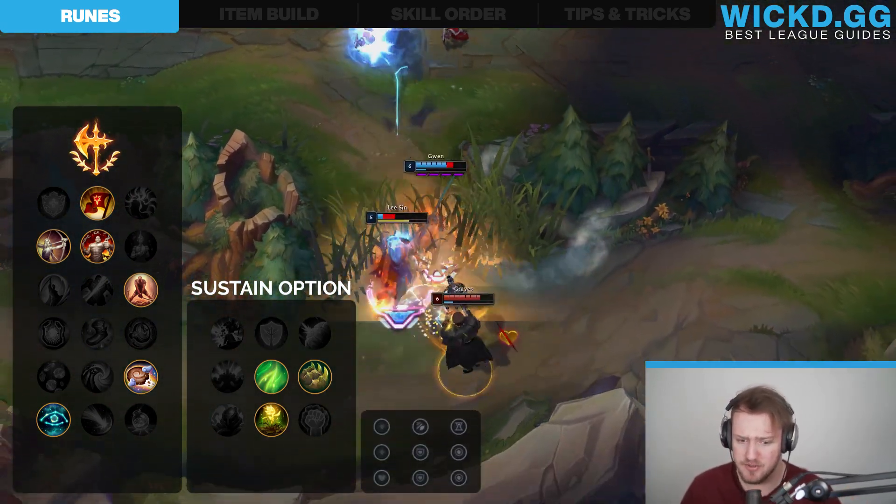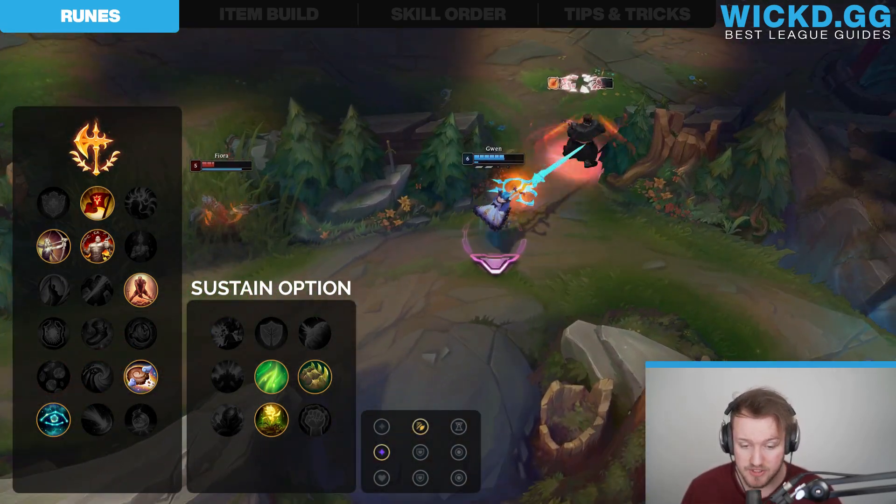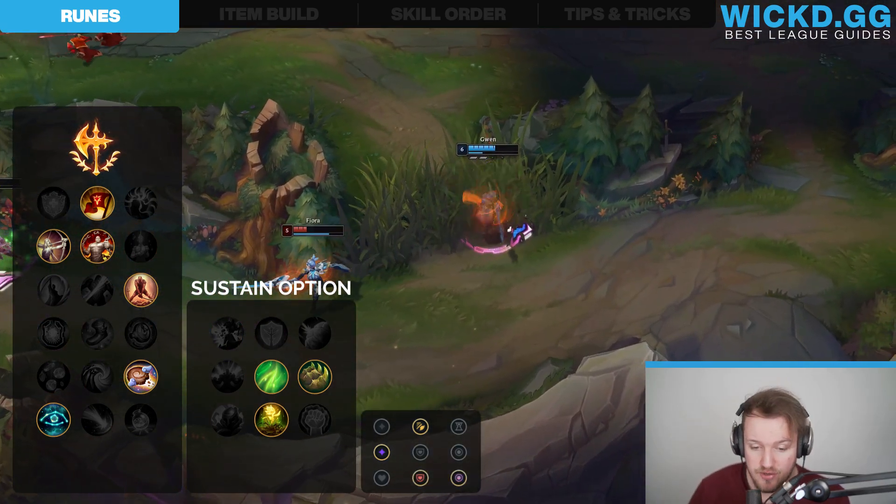Now for the small runes — small runes are important. You wanna have Attack Speed in the first slot, always. Then you wanna have Adaptive Force in the second one, because more AD is great for you. And the last one, you take Armor or Magic Resist depending on who you're against.